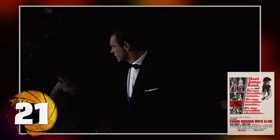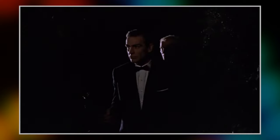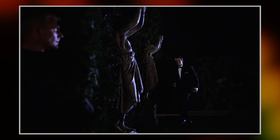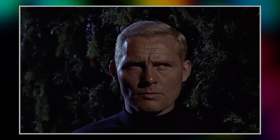Once again we have a pre-title sequence without the character of James Bond present at all outside of the gun barrel. That is the actor Sean Connery stalking around the hedge maze, but the twist at the end is that it was actually a Spectre agent wearing a Sean Connery mask, so that villainous assassin Red Grant can authentically practice his Bond-killing. I do think that the sequence is nice and suspenseful and it sets up Grant as a formidable foe, though it maybe relies a little too much on the 'they killed Bond in the opening scene' gimmick.